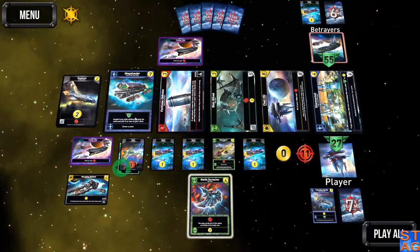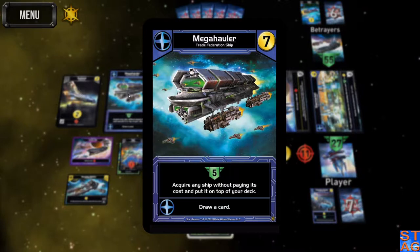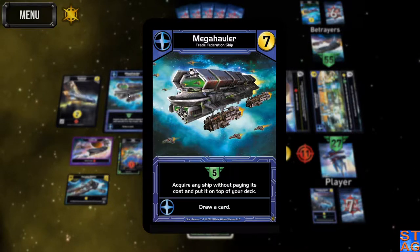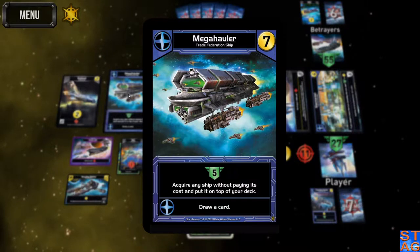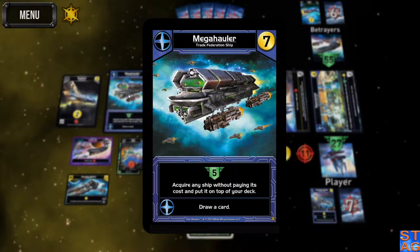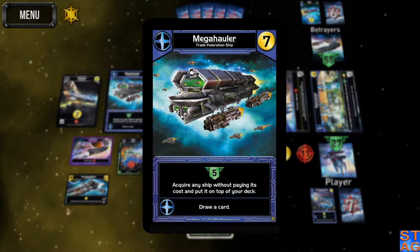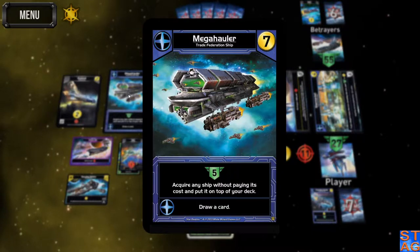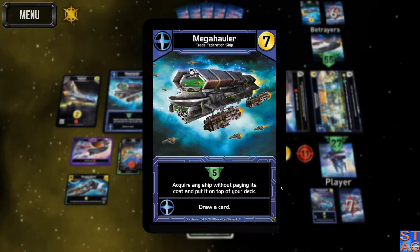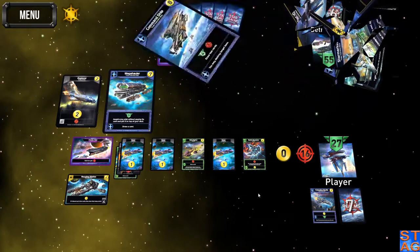There's the Mega Hauler! I'm going to stop real quick and talk about this card. This is a promo card for the Trade Federation, and for me, I'd beeline to this card every single time because of what it does. Five authority every time you play it, and it also lets you acquire any ship without paying its cost and put it on top of your deck. So if a Command Ship or the Ark comes out, I can buy it without paying the eight or seven trade for that ship and put it right on top of the deck. If you're going heavy on Trade Federation, you can draw that card in and put it right into play. It is a phenomenal card — and just by talking about it, I know the betrayers are going to scrap it, so I can't get my hands on it.